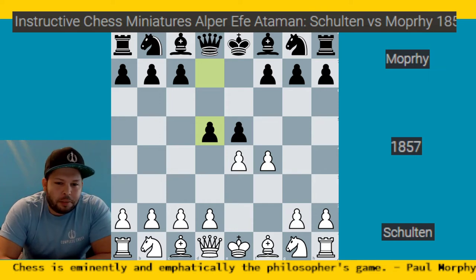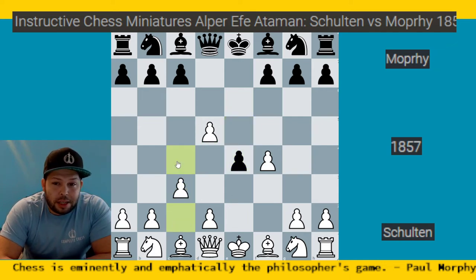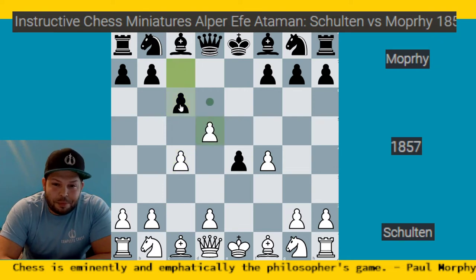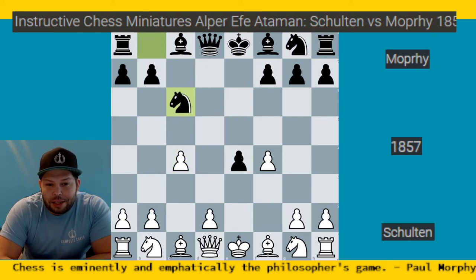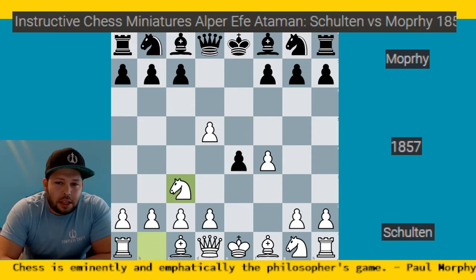White goes ahead and takes on d5, and Morphy — instead of taking on f4, which is pretty common — plays pawn to e4. Very nice move. With this move he's already stopping the knight from being developed on f3. The d5 pawn will most likely be won regardless. If white tries to hold on with c4, black plays c6 and has a very nice advantage with a good pawn on e4 and a backwards pawn on d2.